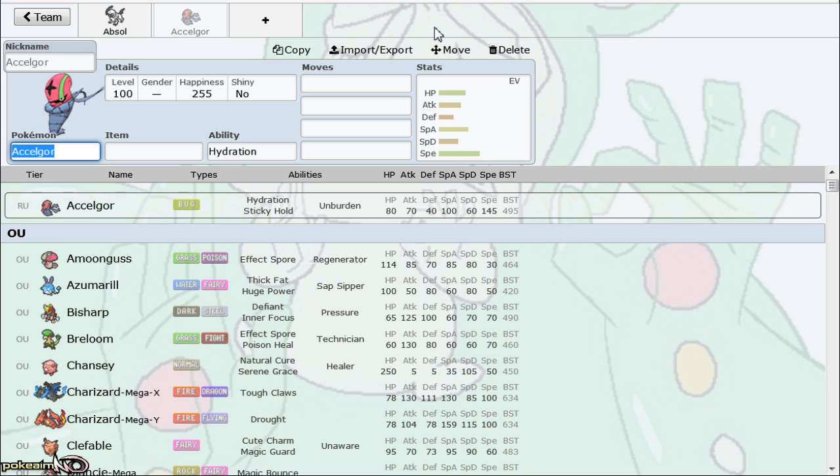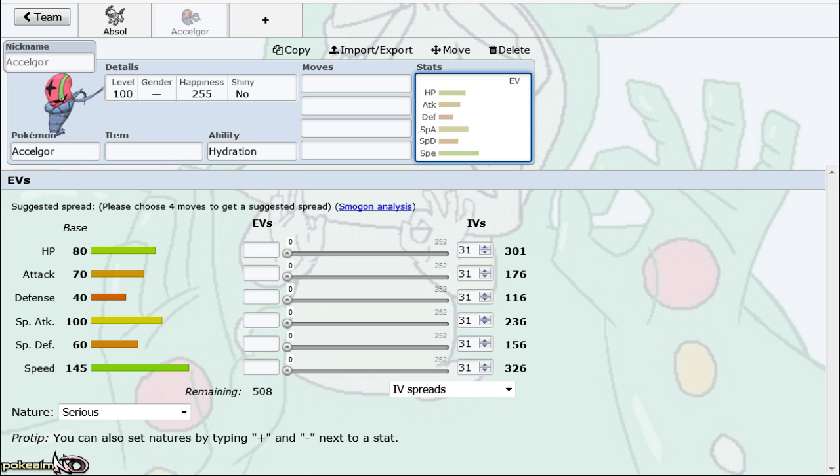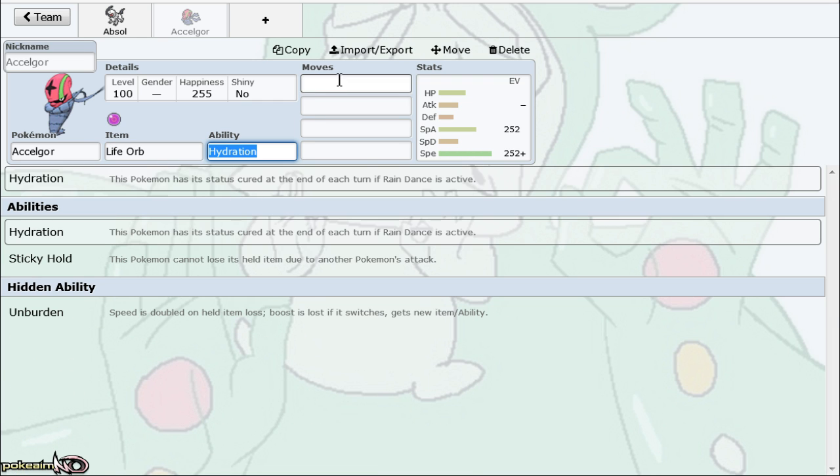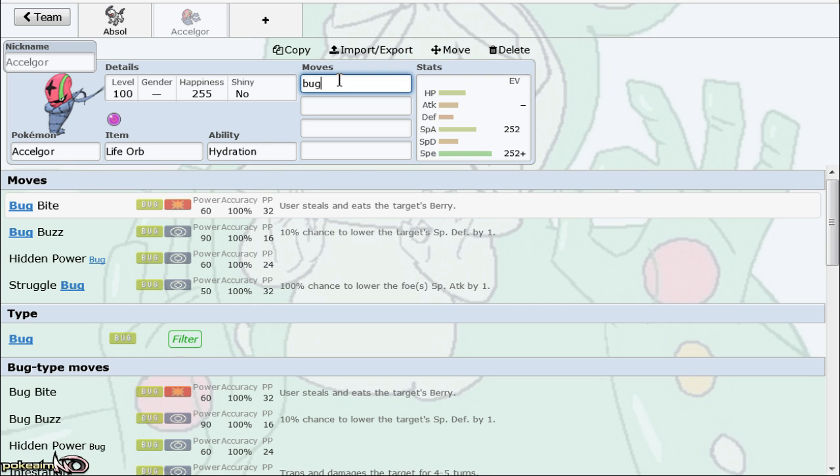Next Pokemon on the list is Accelgor, and I'm actually a huge fan of this Pokemon. Its speed is ridiculous — base 145 — and that speed is a key part of why this Pokemon is so good. It outspeeds Pokemon like Choice Scarf Medicham, allowing you to outspeed them and either lay Spikes or smack them with a Life Orb Bug Buzz. My favorite set is the Life Orb offensive set.